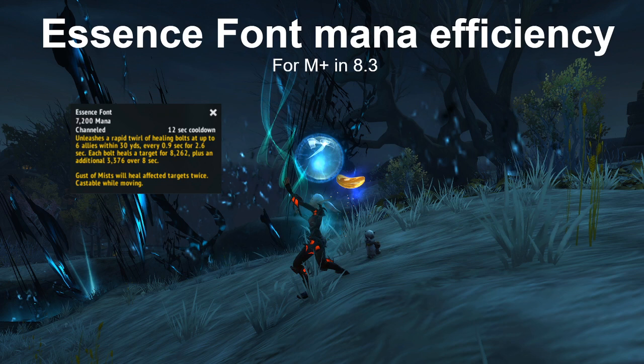In a Mythic Plus setting you only have five people for this to go on. Even though each person might get hit with three to four bolts, they're only going to get one stack of the HoT. So you're only really unlocking a small portion of what Essence Font is meant to do in a Mythic Plus setting. But that doesn't mean it doesn't have its uses.